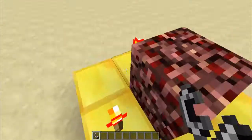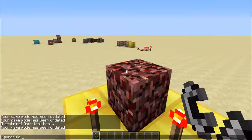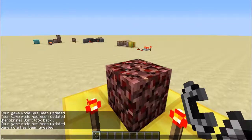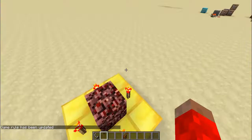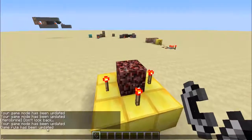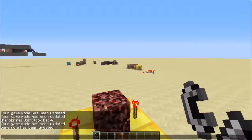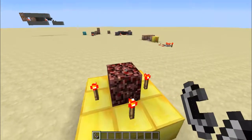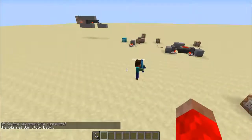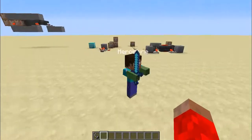Let's just see this again — how it works. This time: gamerule commandBlockOutput true. I had set command block output to false because it would spoil all the fun. So basically, with it enabled, the command blocks will say in chat what they've done. So if I put the fire here — 'object successfully summoned' — and that's it. It summons Herobrine with a diamond sword.